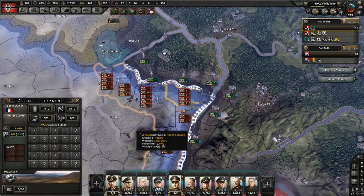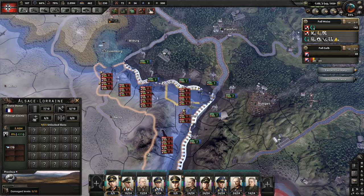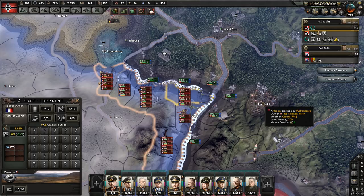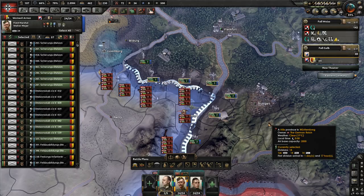For each effective fort level in a province, the attacker receives a 15% penalty to soft and hard attack and breakthrough. Forts can be damaged during combat and through strategic bombing. There is a damage level indicator located here. Each damage level reduces effective level by one. When attacking a fort from more than one province, you reduce fort effective level by one for each province after the first. For example, attacking from 5 provinces will reduce fort effective level by 4, meaning you would only face effective fort level 6 and get a 90% penalty instead of 150%.